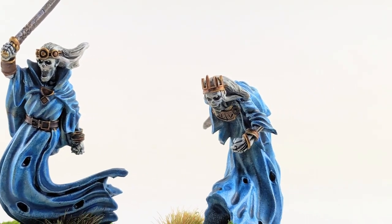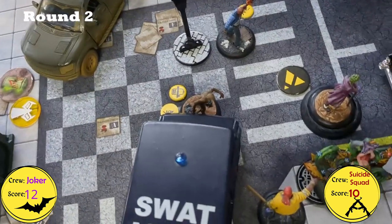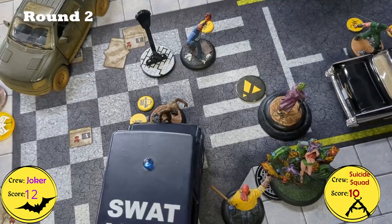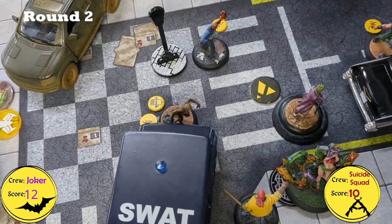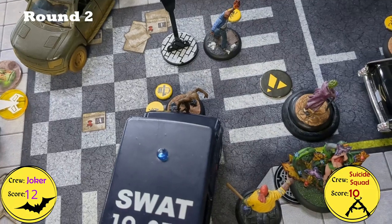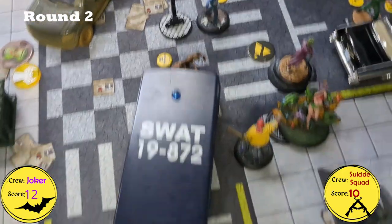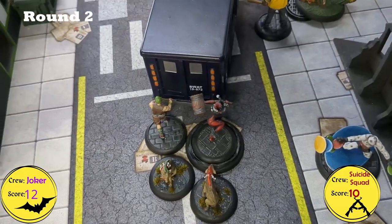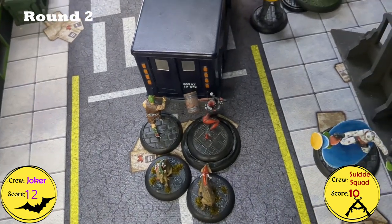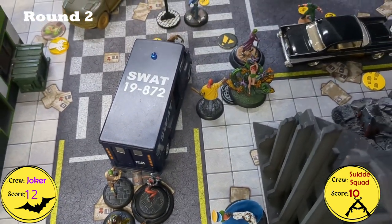Back to the video. The Joker crew's first activation of Round 2 was Harley. Stage Play was played as an objective. Harley distracted Weasel, then attacked Deadshot and killed him — that puts two counters on Stage Play because of Joker. She then moved away. This also means Taking the Lead won't score, because the first casualty of the round was a Suicide Squad member.